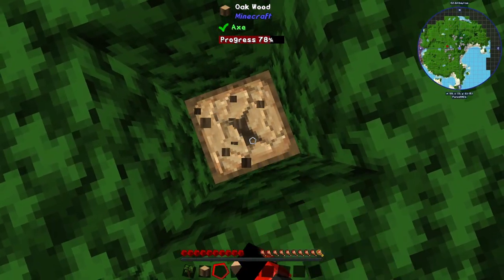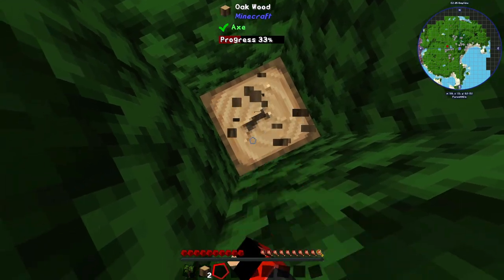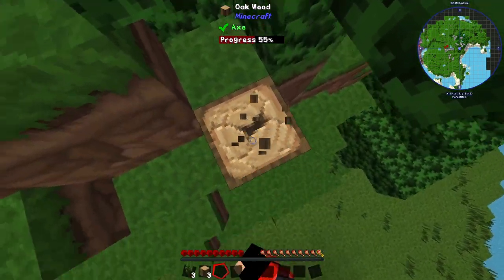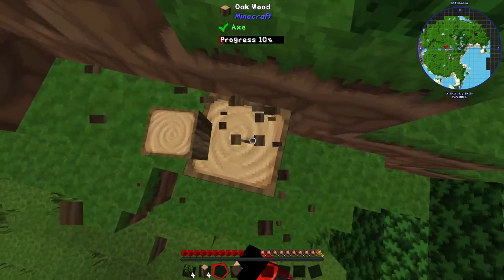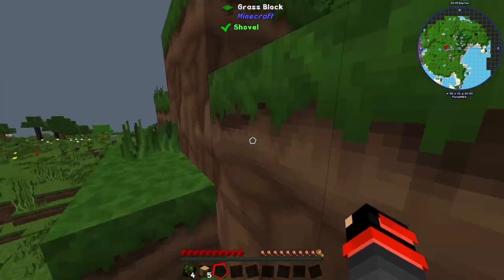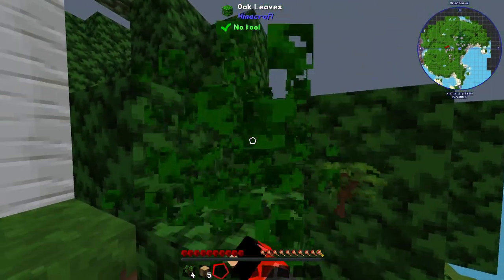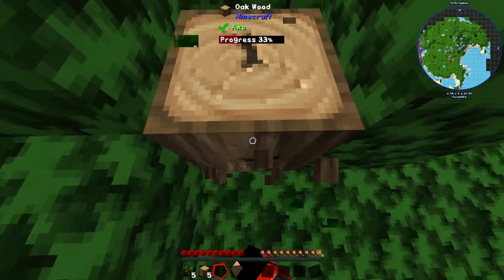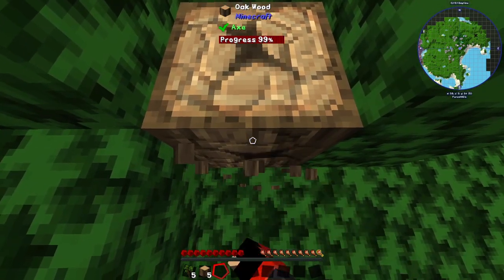This mod pack actually has quite a bit of things we can do in it. It's a mix of tech mods and magic mods. But it starts off as any other vanilla Minecraft would — punch trees. So that's what we'll be doing for the next few seconds or minutes. Punching trees, gamers. That is what we do.